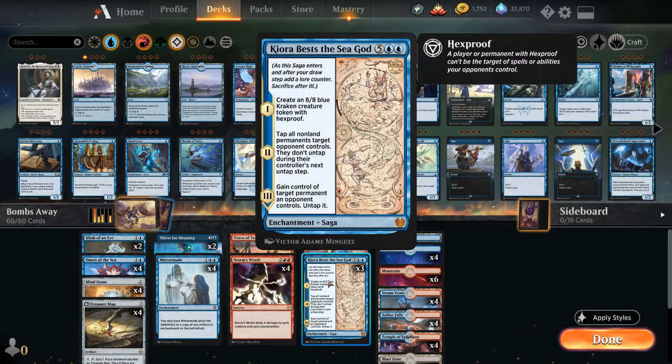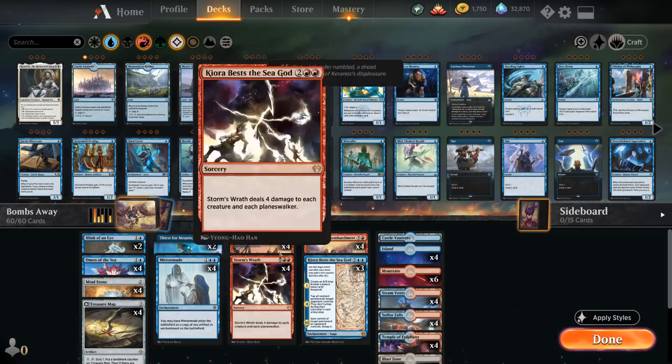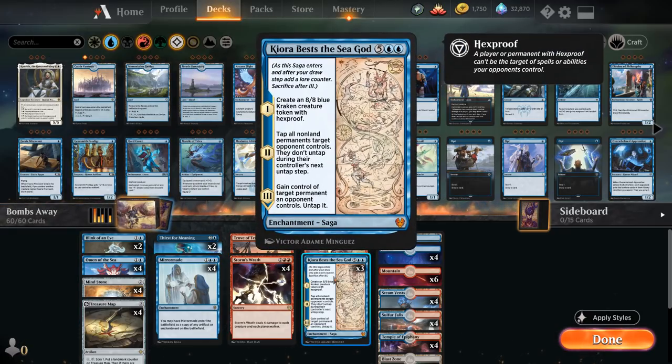Kiorba as the Sea God is a seven-mana saga. On the first chapter, it creates an 8/8 blue Kraken creature token with Hexproof — you get to unleash the Kraken. On the second chapter, tap all non-land permanents target opponent controls and they don't untap during their next untap step, so you can start swinging with the Kraken. On the third chapter, gain control of target permanent an opponent controls and untap it. And if you put a stop on your draw step, you can blink the saga after the third trigger is on the stack but before it gets sacrificed, potentially getting full value of another saga cycle.